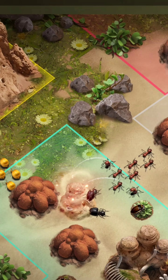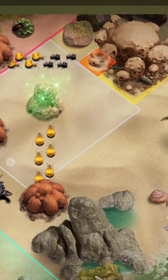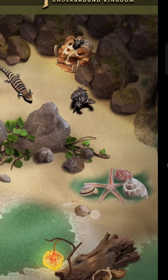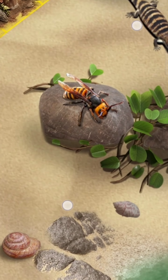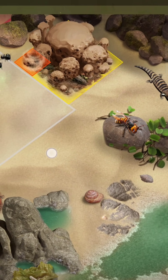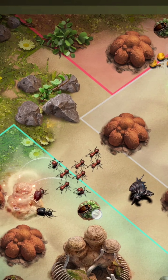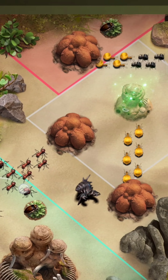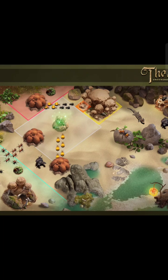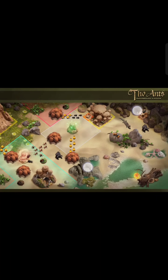We can see a small entrance that might be for your alliance to enter the map. There are some roadblocks — you can see rocks and a river, a starfish, and some new insects like something resembling a bee. There are also resource points like leaves and wet soil.